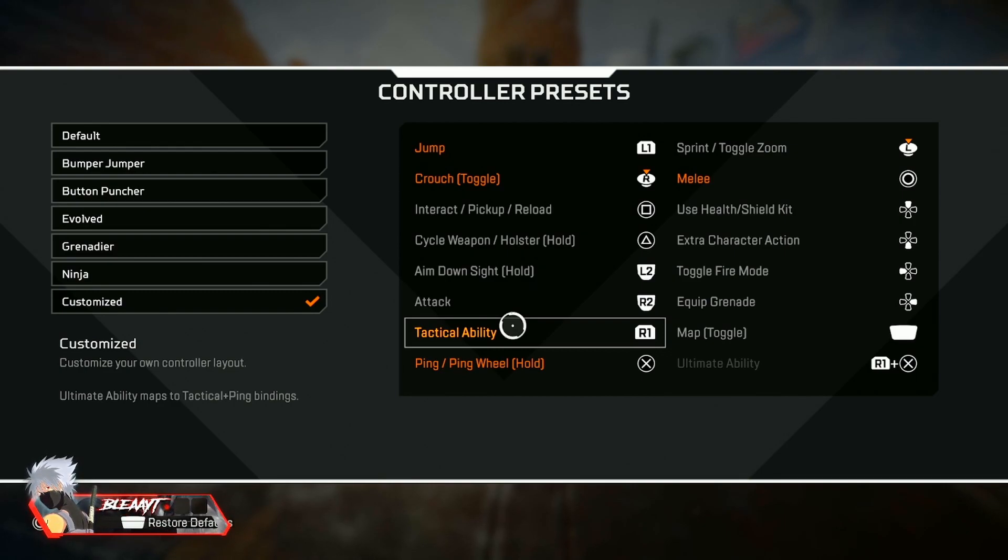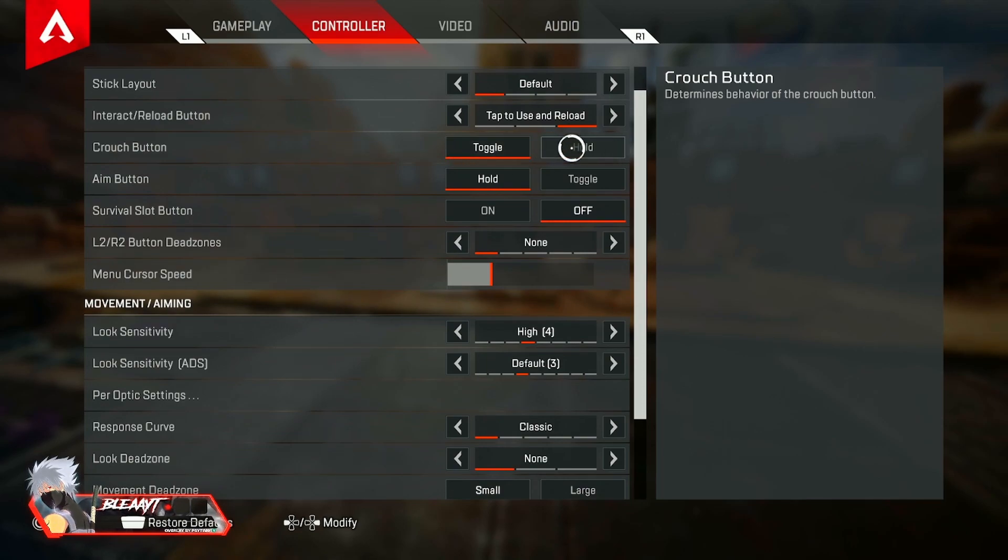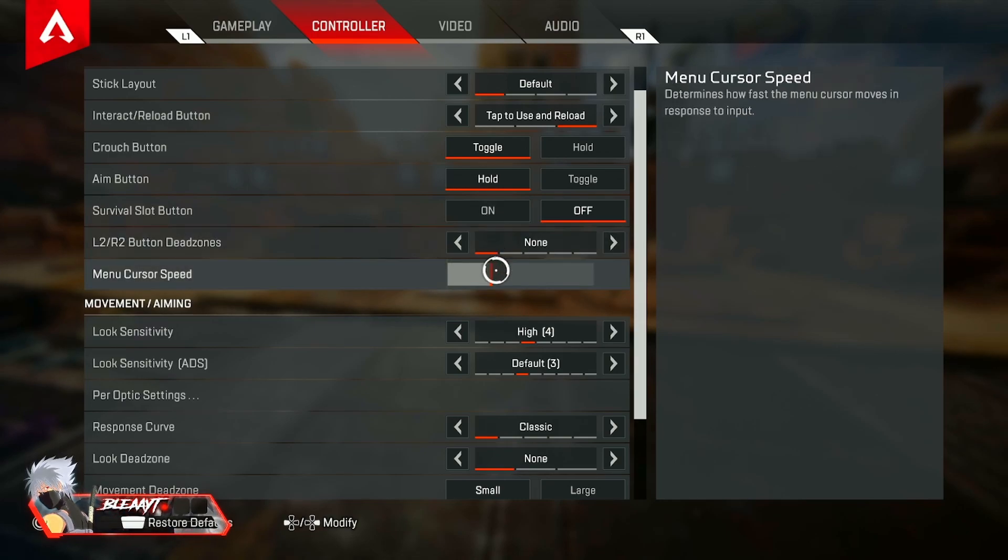For crouch I use toggle, not hold. I just feel more comfortable on toggle. A lot of people say once you go to hold you can't go back, but I just prefer toggle more. Menu cursor speed is not really that high.